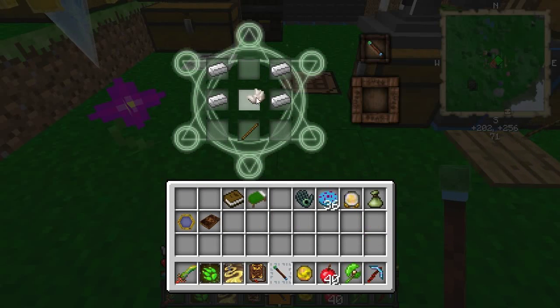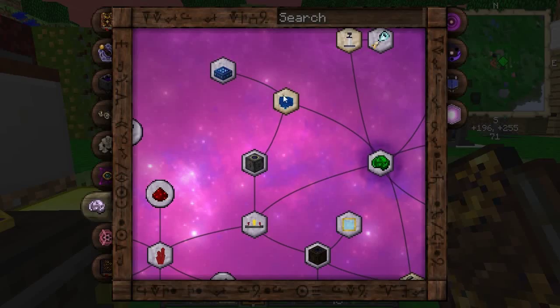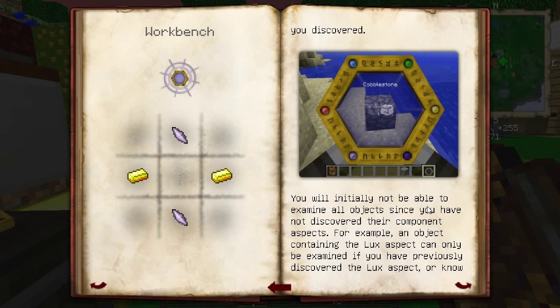So that's kind of what I've been doing in between episodes — feeding that node, collecting nodes, and of course I did that thing. I already have the crystalline brain; I just need to make the goggles. So we need more of that stuff.